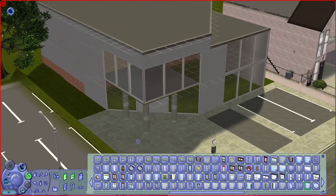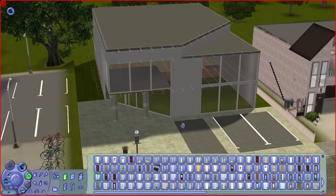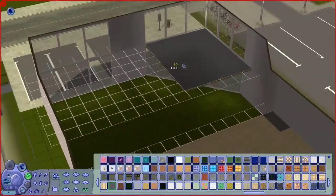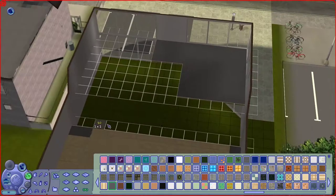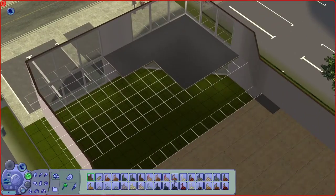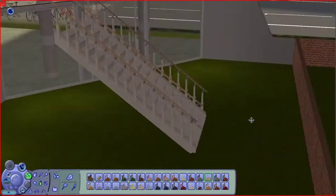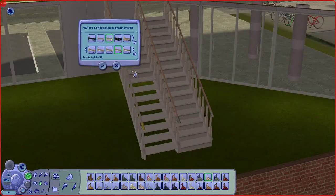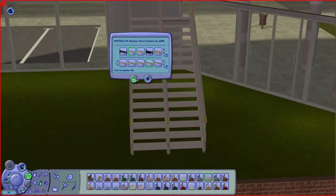I also made a triangular outcropping above the entrance, which is something very similar to the Land Grab Industries building. There's going to be a sort of balcony above the main library part where most of the books are, and this is also the entrance.